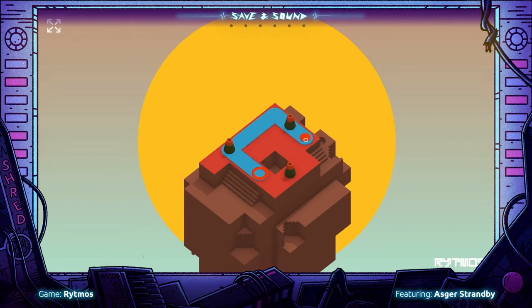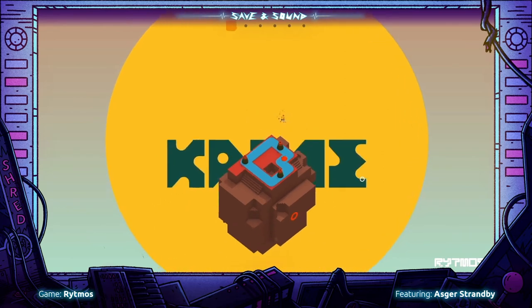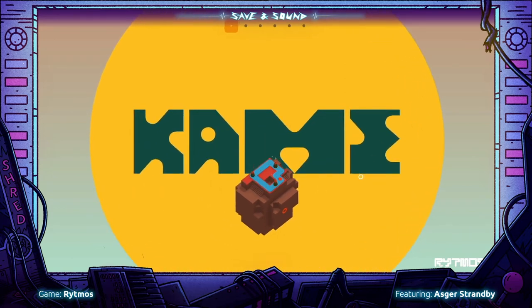The path is drawn when we swipe the cursor in a given direction, and it will draw as long as there is a surface underneath. Now we have made our first loop and solved the first puzzle on this planet.